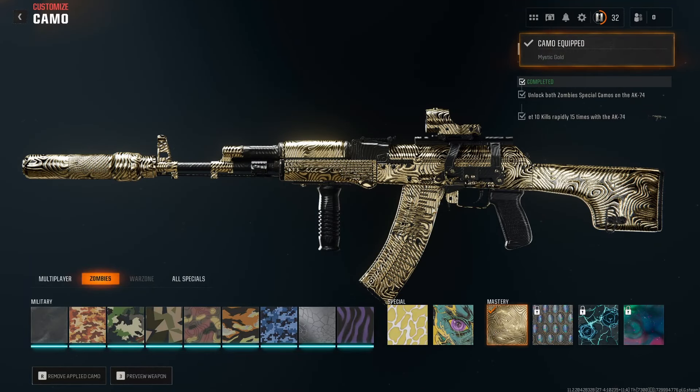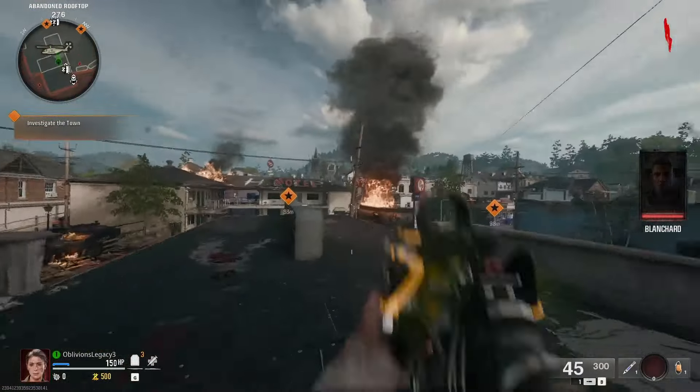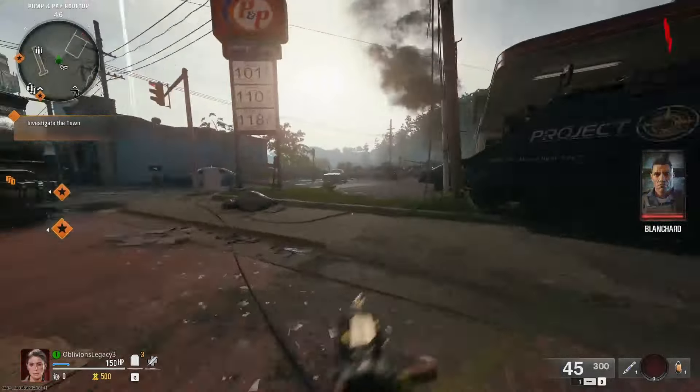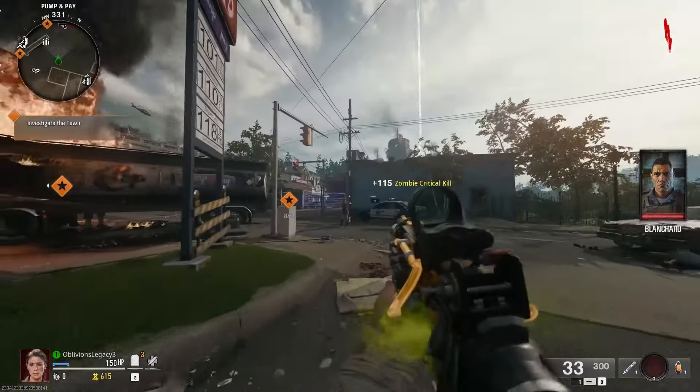And here we are — look at that gold camo. It actually looks really nice, didn't expect much but it looks really good. For the next game we have the AIMS, and I'm using the Plague Doctor blueprint or whatever it's called. It has a bunch of pre-loaded attachments. Is this shooting corrosion stuff? Oh, that's kind of cool — I think that's just for effect.